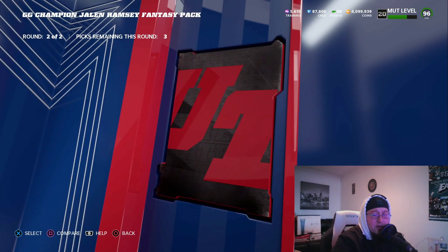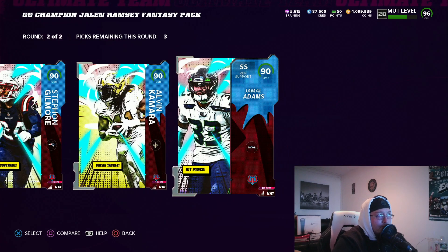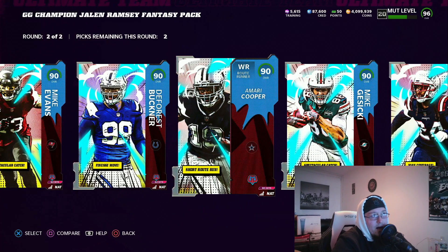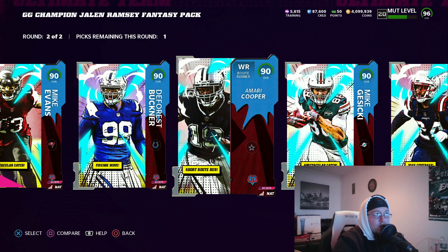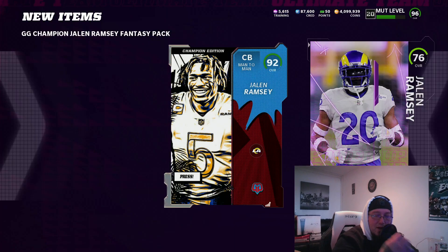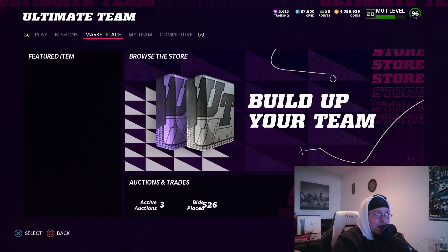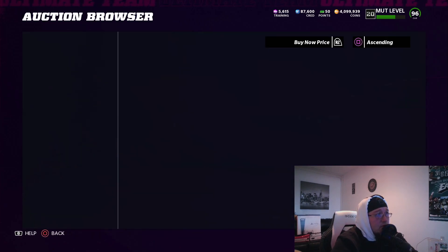I was going to do an investment video but so many people did it - investments are personal decisions anyway. Jamal Adams is going to get an upgrade sometime, Alvin Kamara is going to get an upgrade - remember what happened to the Alvin Kamara card, it went through the roof. Amari Cooper could wind up getting a playoff card, and Mike Evans is definitely going to get a playoff card so I'll hold onto him. Either that or I'll quick-sell and turn into training. Keep an eye on this set, just like we did with the Sean Taylor set and the free safety Calvin.